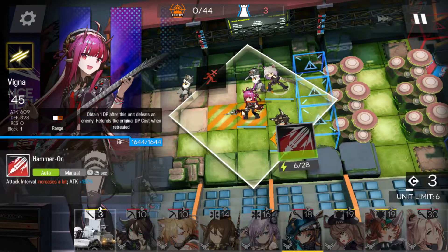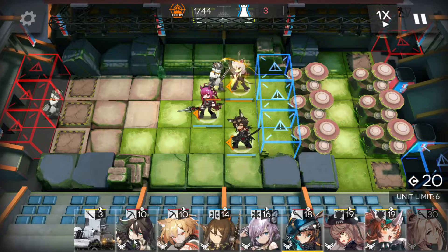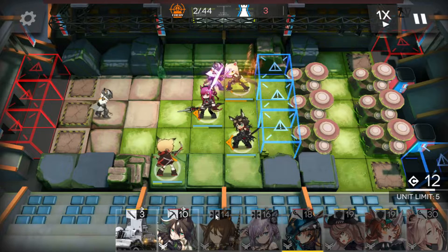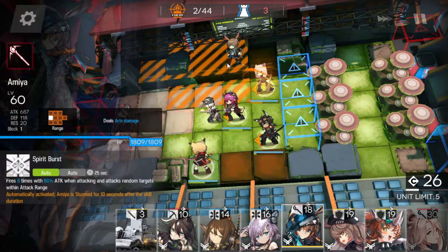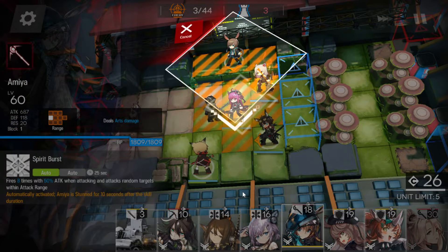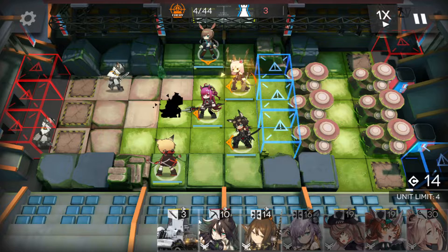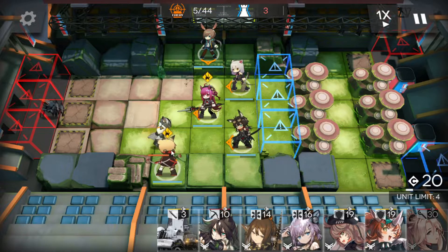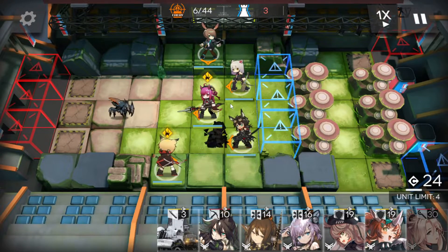Pop in Vigna here. You can face Vigna up or down if you want — doesn't matter. I've got her facing forward. First skill cycle, we're going to get Vermeil in down the bottom, facing up. Amiya up the top, facing down in the center lane. We need her in the center lane because of her extra range.